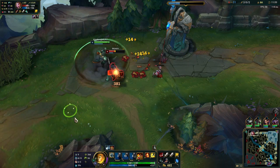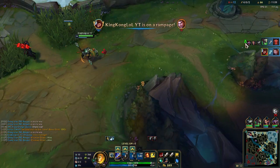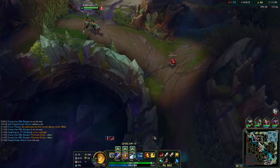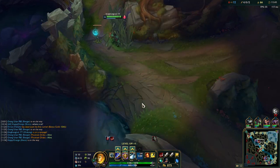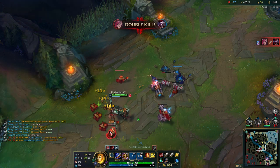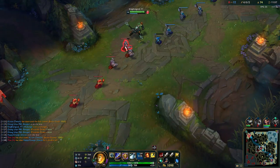I'm pressing ult — he'll kick me away, but I'm in front of him so he can't do anything. That's how you position yourself: if you know someone has CC like Jayce who can kick you away, you position yourself smartly to actually secure the kill. Got the kid! Now we are running Electrocute — this is actually the rune you want to run on Wukong.